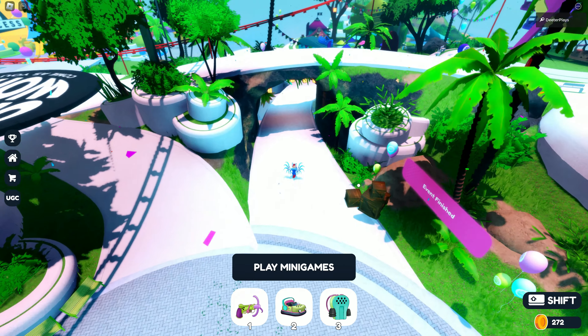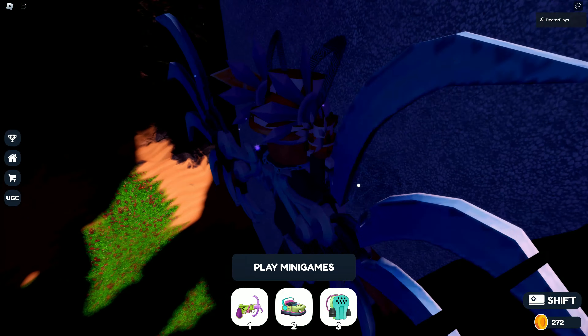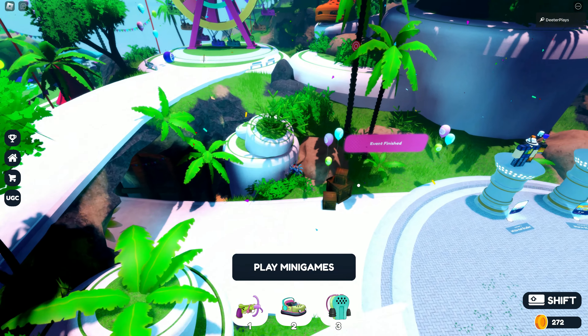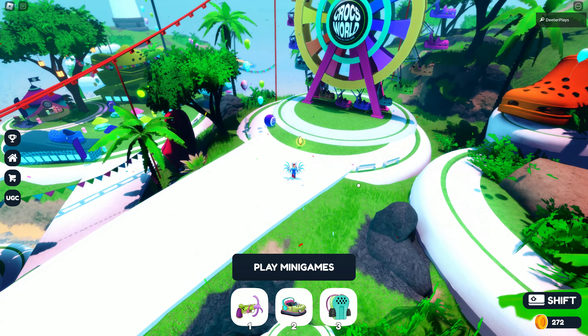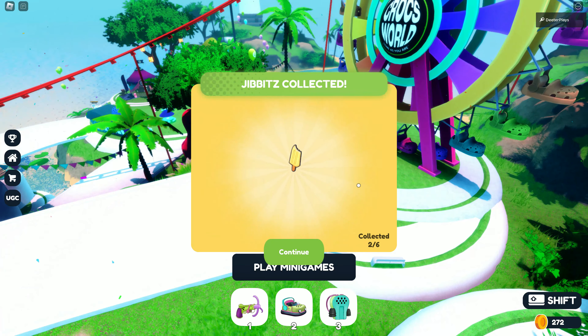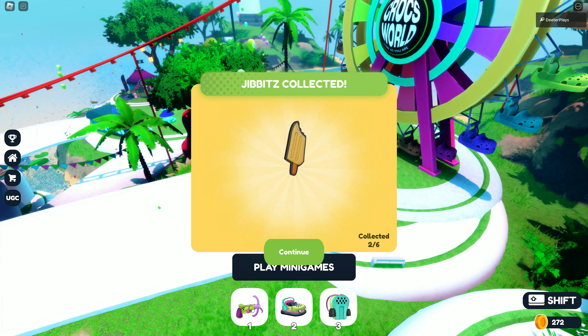Over here you can see the middle area up there, and we're just going down a little bit away from where this trophy is and towards this ferris wheel. Sometimes I get stuck a little on this map — it's a little glitchy, it is what it is. That's the second gibbet right there that we're going to collect, right in front of this ferris wheel. So that's two out of six.